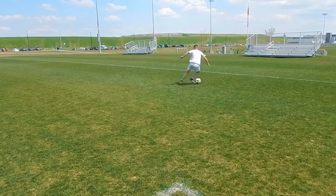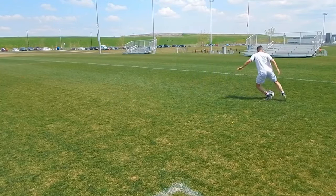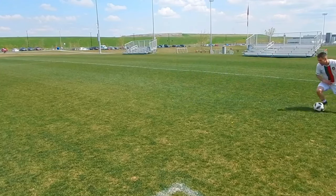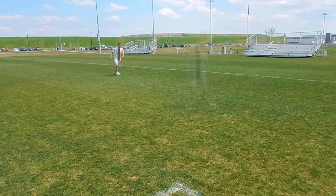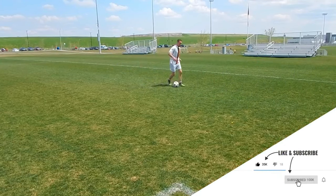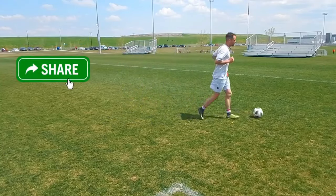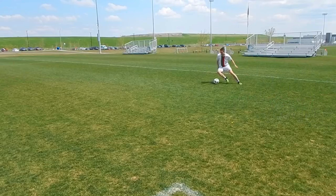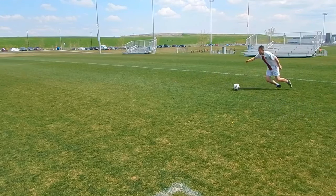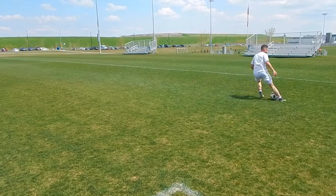The best dribblers dribble with a low center of gravity. They get low to the ground, their touches are sharp, and they change direction quickly. Most players when they're on the ball are too upright — there's no bend in their knees, they don't get low to the ground, they can't protect or shield the ball. When you're dribbling, focus on the quality of your body movement as much as the quality of your touches. Bend your knees, be explosive with your turns, and protect the ball with your body.